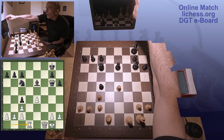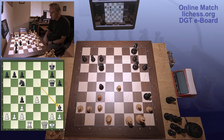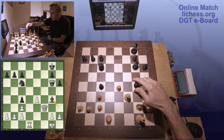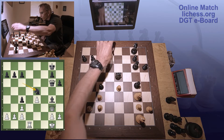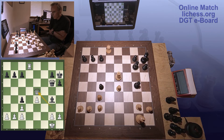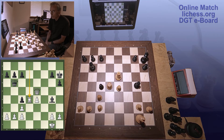I bet he'll hold that knight there for a while. Bishop H3. Bishop G4 — good move. Let's take that rook now. King H7. Queen B6 check. Queen takes B2.